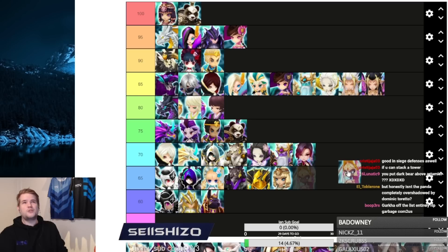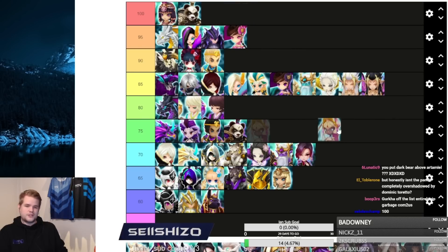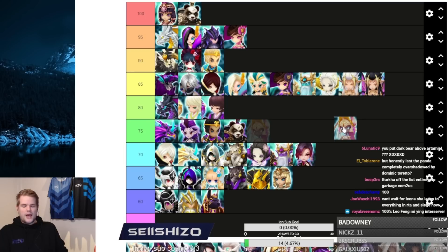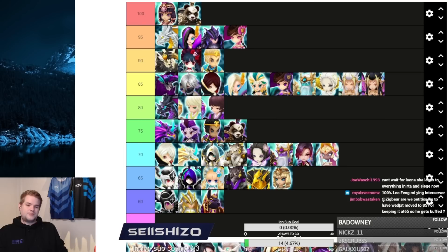Celia is sometimes used in arena defense. In RTA she's actually a strong counter against Marsha — I've seen Pinkroyd use it very effectively in that matchup. I'd say 70 for Celia — usable, not insanely good, but if you put very good runes on it you can make it work in a forced way.